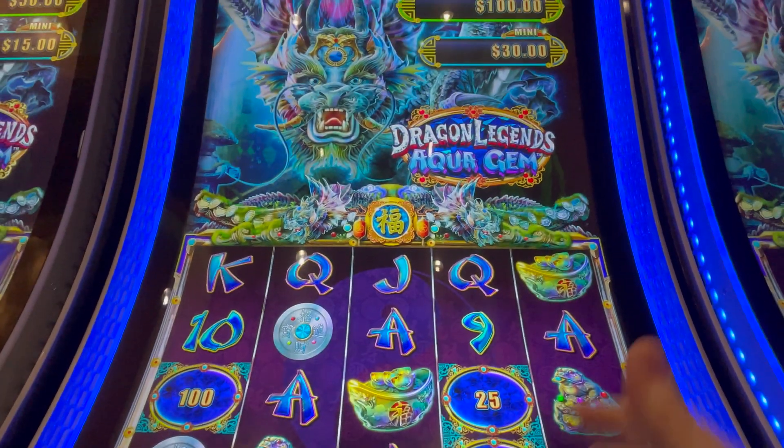Oh, that should be good — too bad we didn't have a line there. We have a thirty dollar mini, a hundred dollar minor — one more for free spins — nope. We have an eleven hundred dollar major and a fourteen thousand dollar grand.